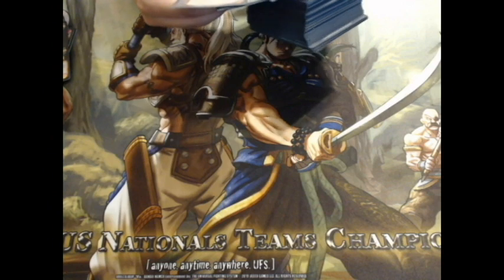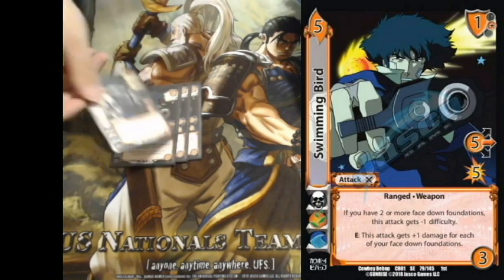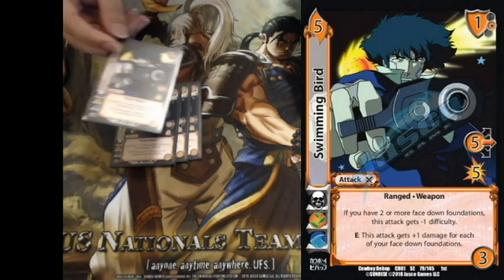For attacks, start off with a playset of Swimming Bird — Spike's nature signature attack. At least one of the two really, there's no point in playing Spike unless you're gonna play these. Just top-deck a bunch of these and you've basically won the game.